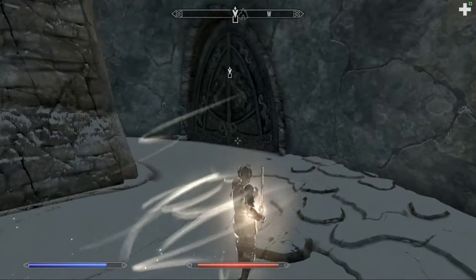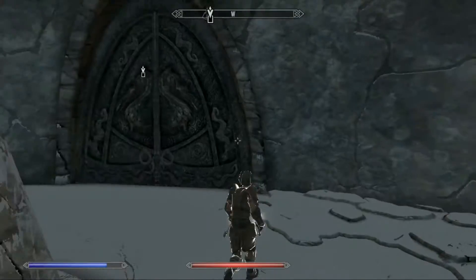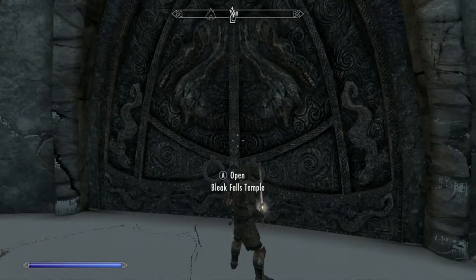I would have been one-shotting these guys if I would have tempered the Breaker of Dawn, which is the sword I created in the creation kit. It has a 100% explosion ratio on all enemies. Alright, that's enough setup — let's get to the adventure.